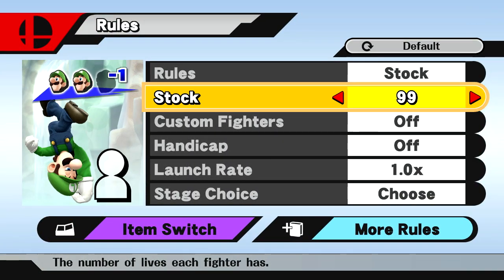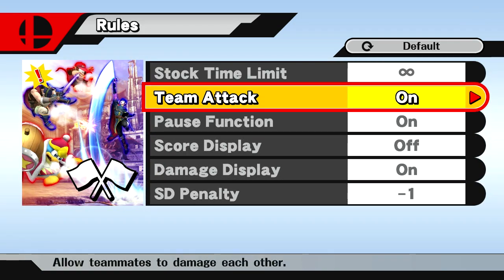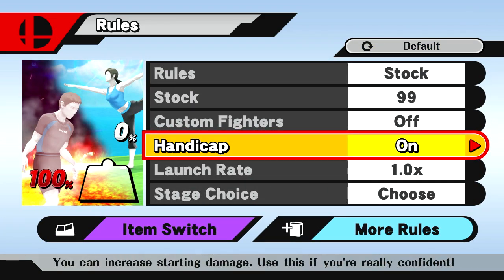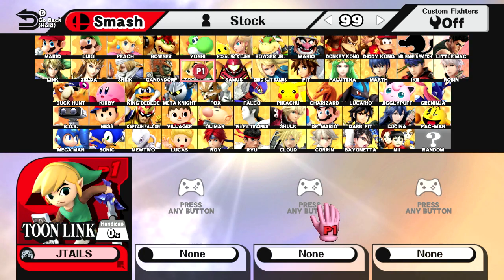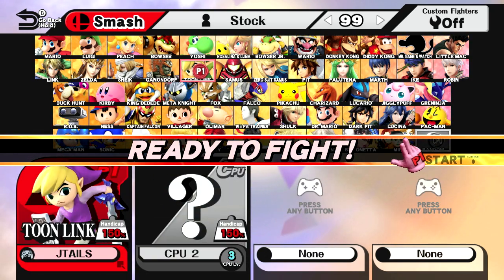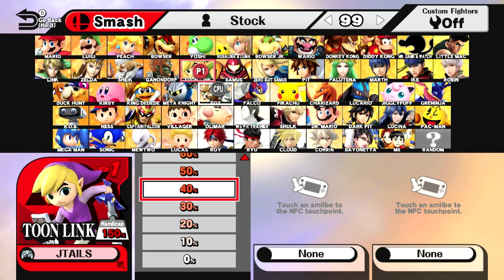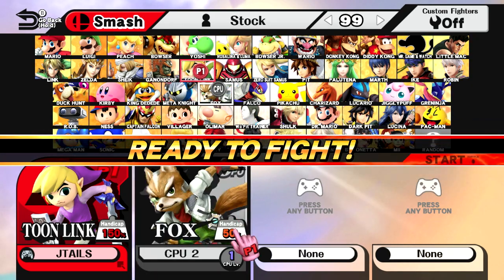Today I'm going to get into a fun technique that I was messing around with. I'm not claiming that this is the greatest thing ever, but it's just a little technique that I enjoy a lot. It's netted me a lot of kills as Toon Link in practice matches. I haven't used this in tournament yet, so I'm curious to see how it would work.